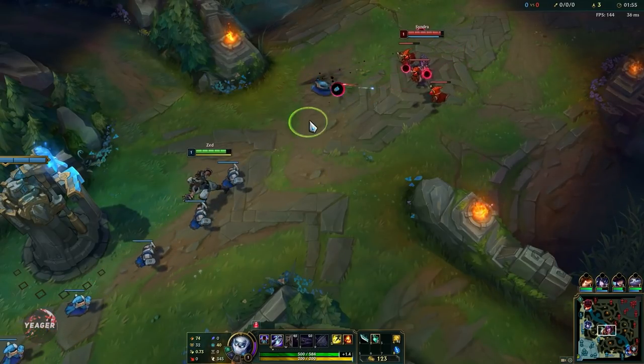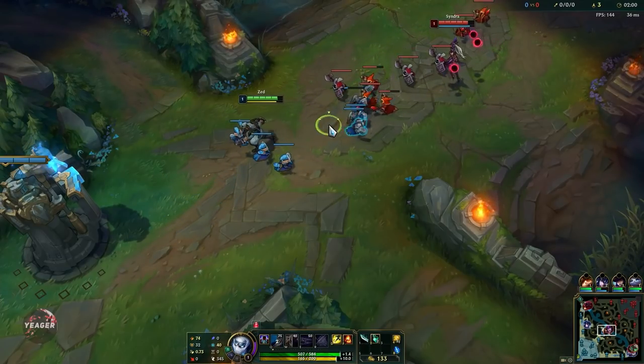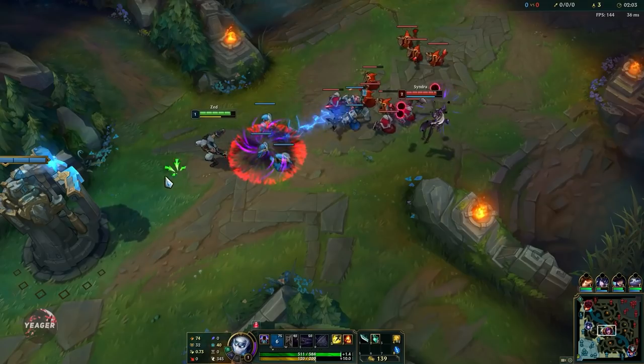We just have to let her push here and then we just stay back. There we go, so that's a pretty free Q here. Of course this champion does not use mana, so you don't have to worry about that ever.